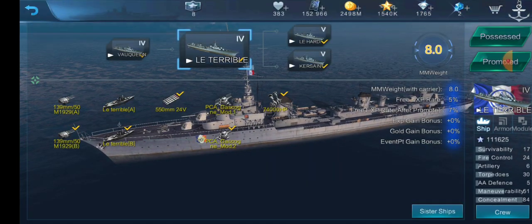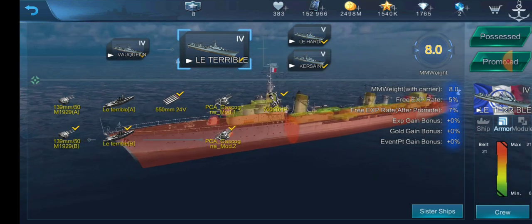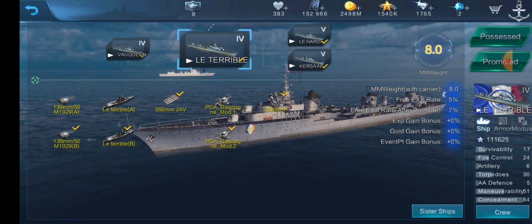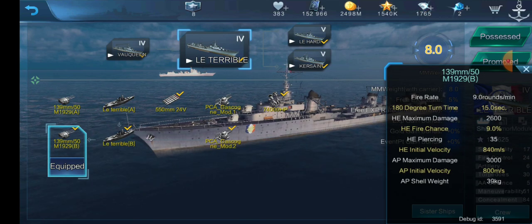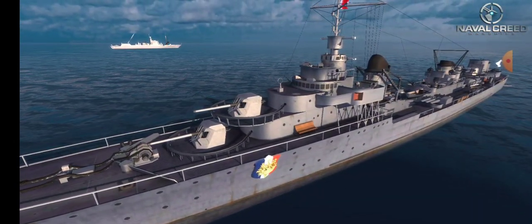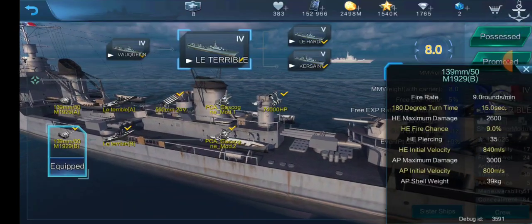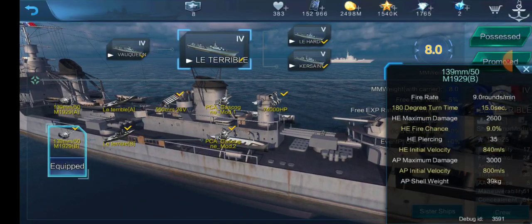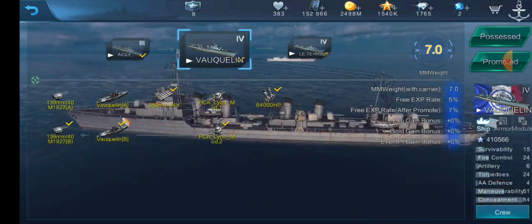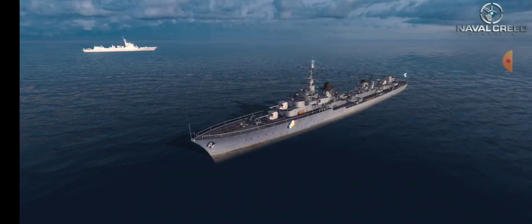So let's go through what we have for Le Terrible. 17,100 health, up to 21 millimeters of armor — you're just really not going to do much with that. Nine rounds a minute for 139-millimeter guns. Same kind of five guns, but they are better placed than Aigle or Vauquelin — two up front and three in the back, kind of like a German destroyer or a Fletcher. We also have increased HE and AP damage, and faster shell velocity — going from 700 meters per second up to 840 and 800 respectively.